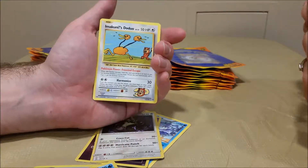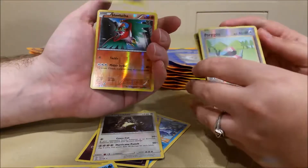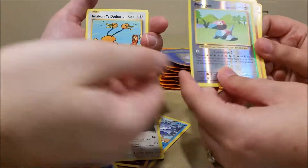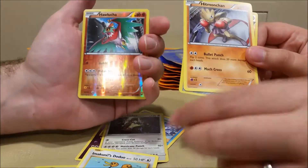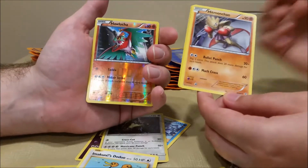Hey, secret rare — Imakuni's Doduo! You can throw this at your opponent for extra points. You got a Porygon which is pretty good. Hawlucha. You got a Hitmonchan.